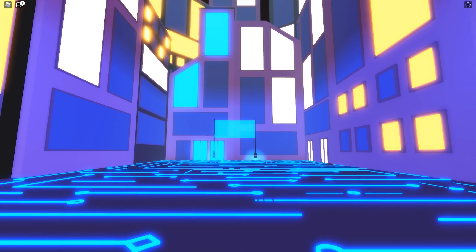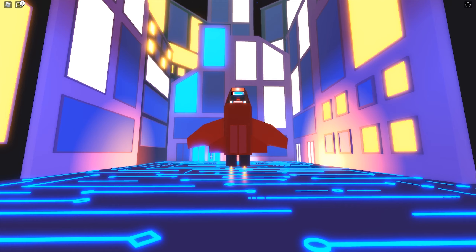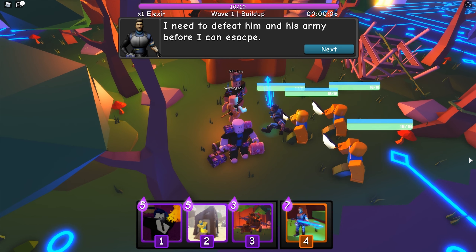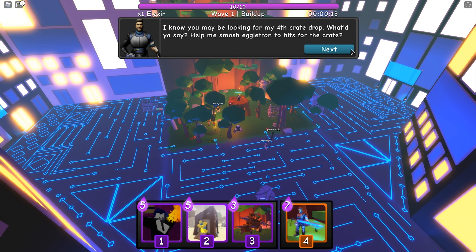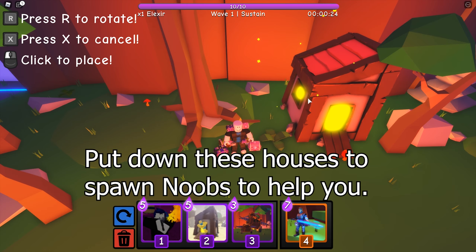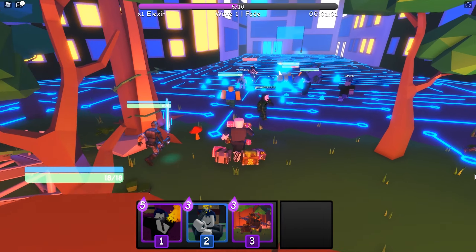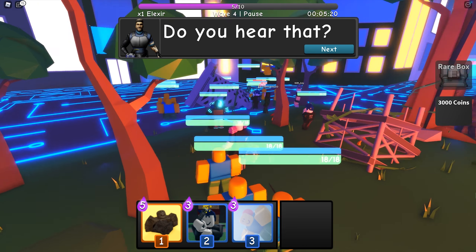Once the game starts, put down units to attack. If this is the first time you are playing the game, you won't have good units. Put down AJ Striker and put down these houses — they can spawn noobs to help you. You can put whatever you want for the rest of the game. Try not to let the bar at the top fill up, because if it fills up it means you are not actively putting down units. Once you reach wave 5, the boss will spawn. Beat the boss to get the badge.